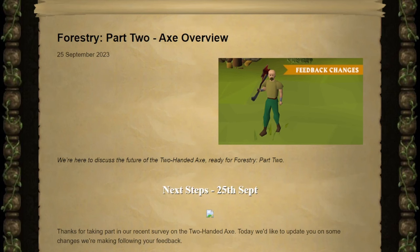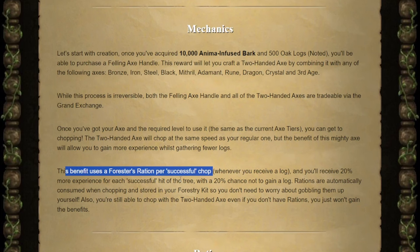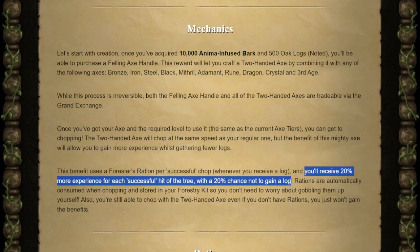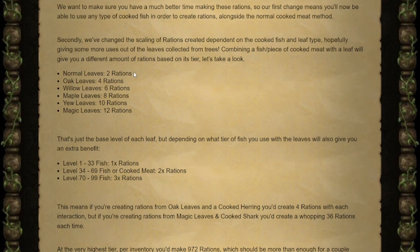There was also another Forestry Part 2 change. To sum it up, the two-handed axes will no longer use run energy — they are now going to be based on the forester's rations. You will be using one ration for every successful chop you get, which is whenever you receive a log. If you have rations on you, you'll have a 20% chance to get more experience as well as a 20% chance to not get a log. They're automatically consumed, so as long as you have them in your kit they'll be usable, and if you don't have any rations your two-handed axe will act just as a normal axe.